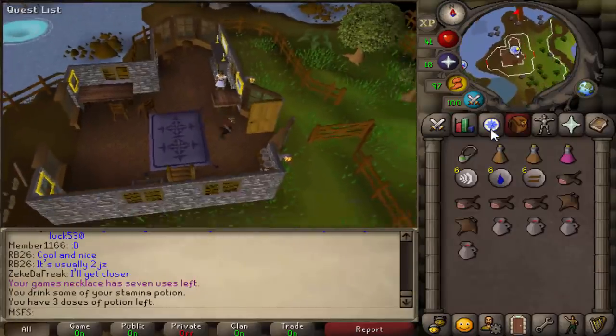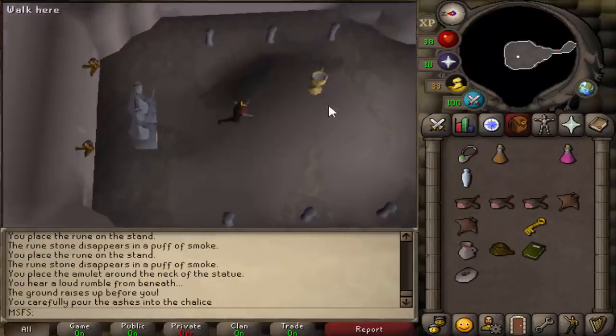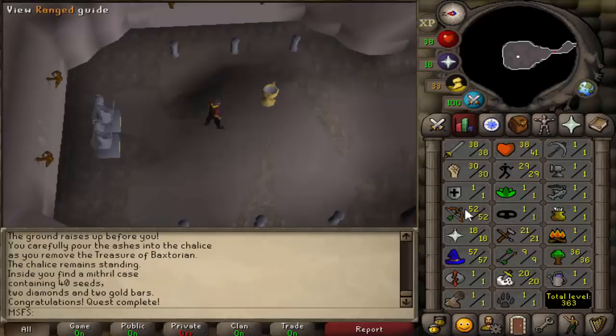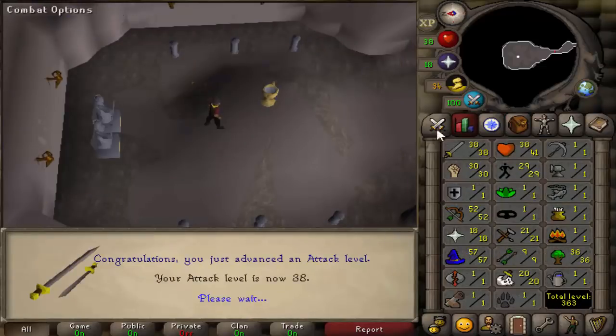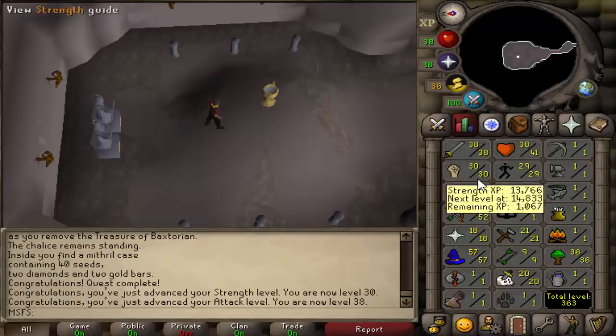Let's start Waterfall. Just realized I've got a rope, which is very awkward. Use Glarial's urn on the Chalice of Eternity and boom — quest done. We are now 38 attack from 30, and from 1 strength we are 30 strength. Still 40 combat, which is nice because we're mainly still range and mage based, but good upgrades on the stats.